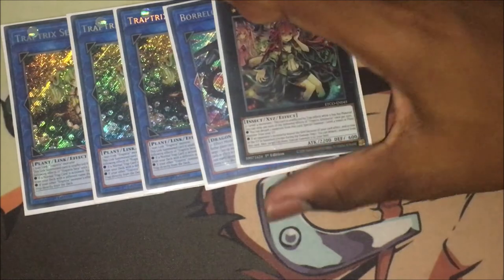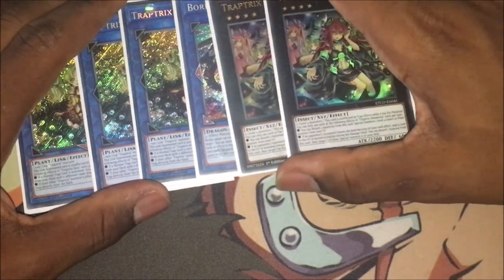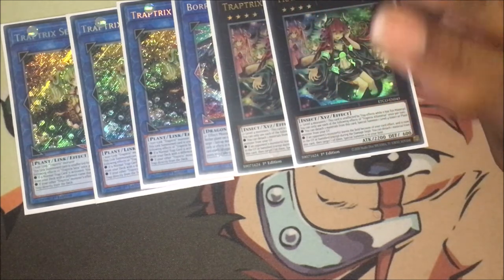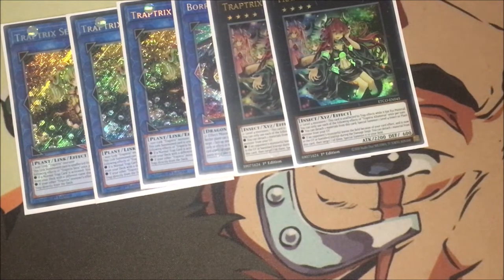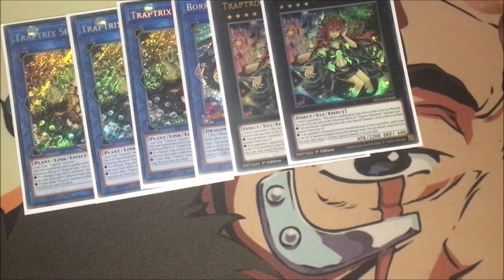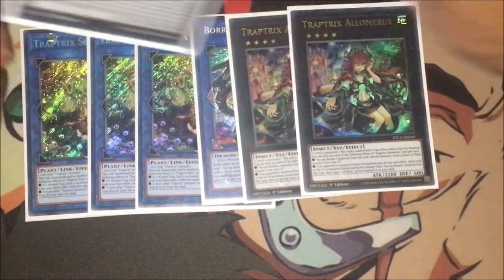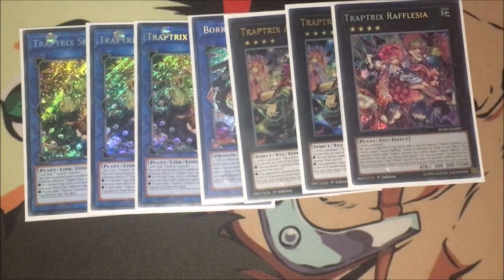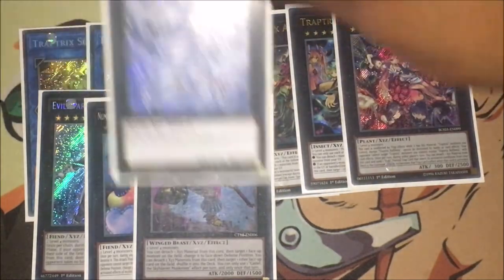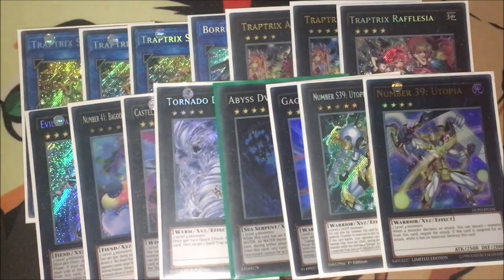I've also got one Borrelsword Dragon and the newest XYZ monster, Trap Tricks Alumerious. Her effect is really odd — I don't see how it helps Trap Tricks — but she's unaffected by trap effects while she has materials. You can detach two materials to special summon a level four insect or plant monster from your graveyard. Her secondary effect is if your opponent's monster leaves the field because of your card effect and goes to the graveyard or is banished, you can detach a material and bring it to your side of the field. So we play two of her. I've also got one Rafflesia — one is enough, does the job and you can recycle it — one Evilswarm Exciton Knight, one Abyss-sphere Baguska, one Castel, one Tornado Dragon, one Abyss Dweller, one Gagaga Samurai, and the Utopia package to round up the extra deck.